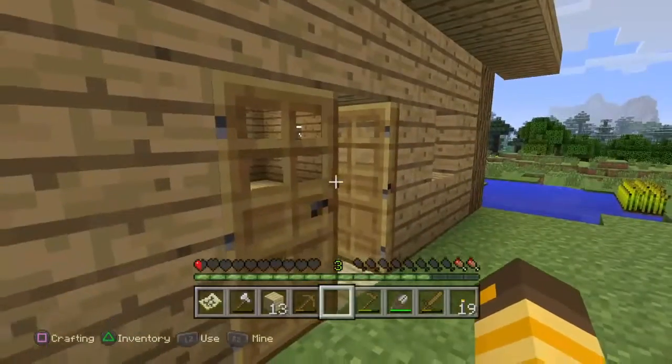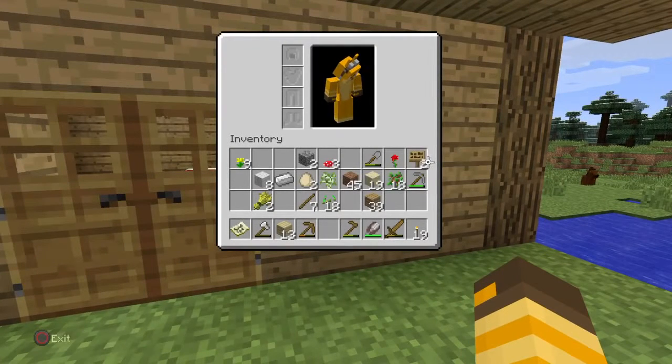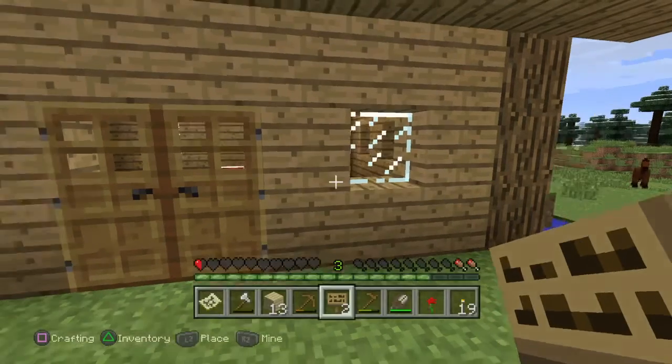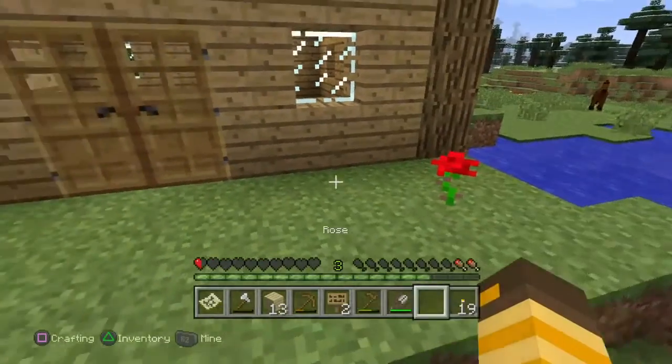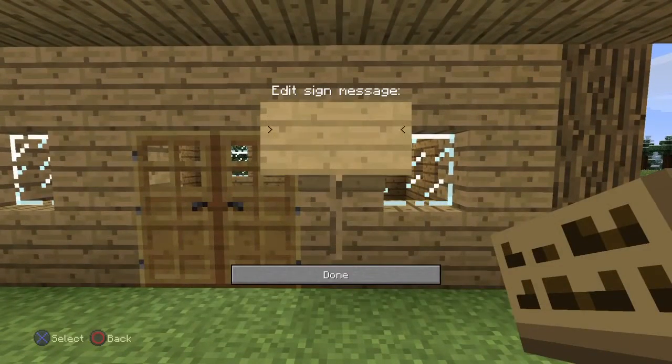And hopefully I can start to fill this house up with fantastic things. I guess the final thing to do is to put a sign by the door. Oh yeah, maybe some flowers as well. I didn't mean to do that but we can put some flowers down as well. So let's just put a flower there. And let's say a new home.